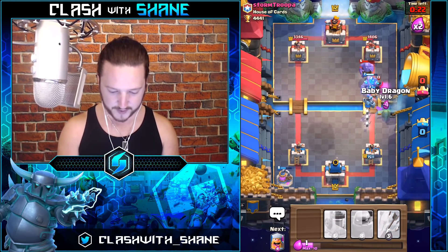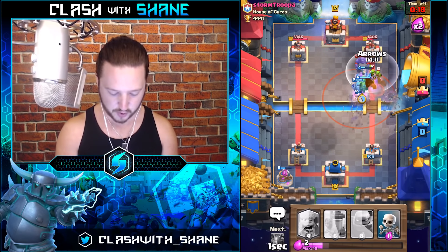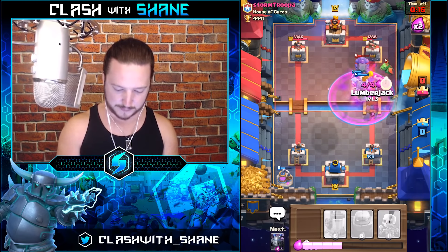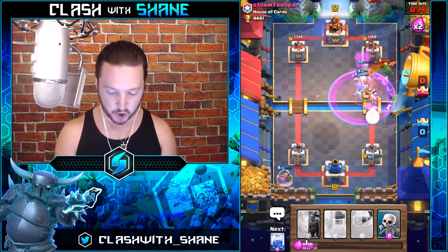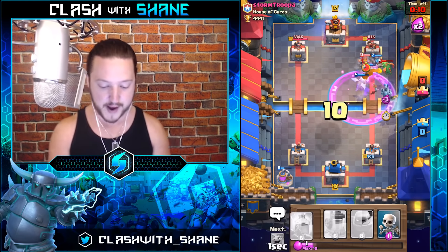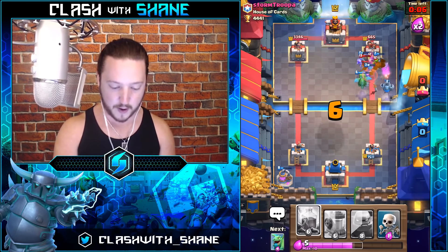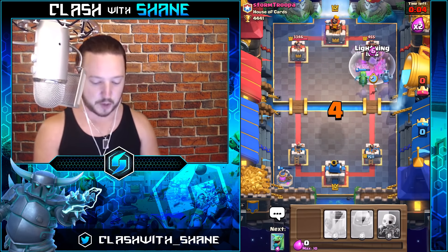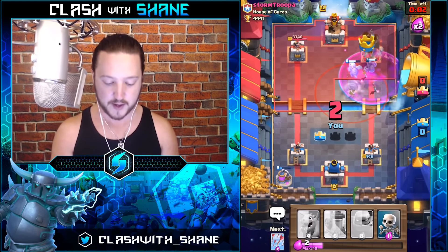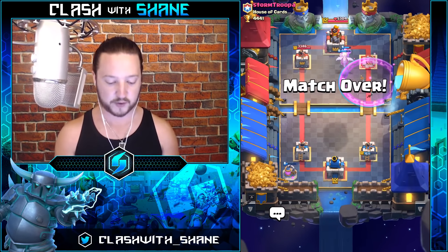Electro Wizard is dead. Baby Dragon right here — Lumberjack doing work. Arrows going down. Let's get a Lumberjack right here — the rage on the Golem does so much work, getting to the tower and getting that death damage. Lumberjack getting in there, doing massive damage to that Knight. That should be a GG. Drop a Lightning right here — the rage Baby Dragon and rage Mega Minion doing decent damage to that tower, giving us that one crown victory.